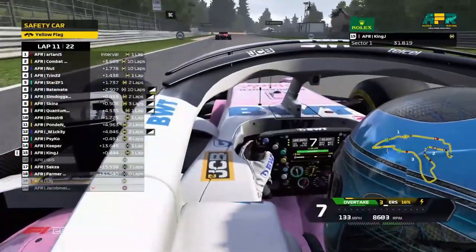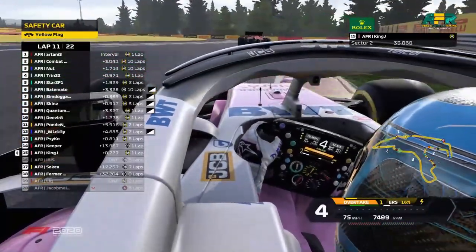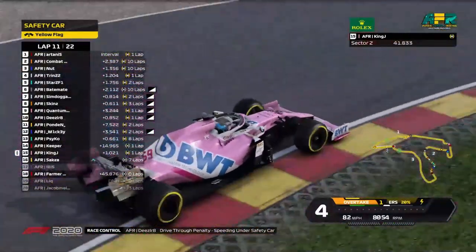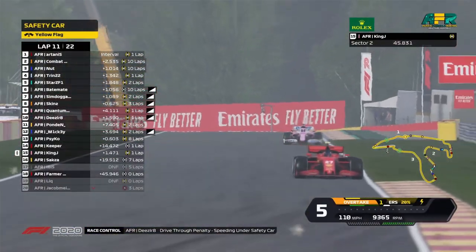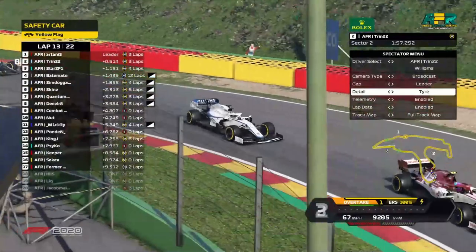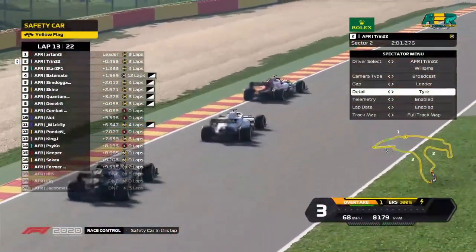King J was just about to get Keeper as well. Those three were having a nice battle through the bus stop chicane all the way down the pit straight. Zellerie gets a drive-through for speeding under the Safety Car — you've got to watch that delta. Safety car in this lap — yes, we will get the message.